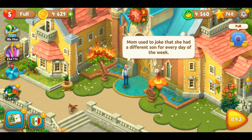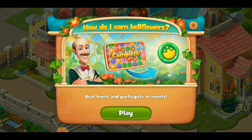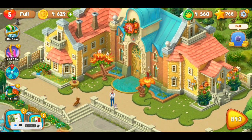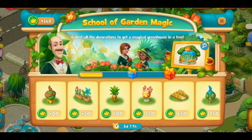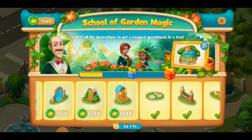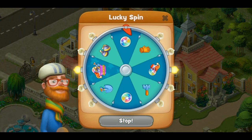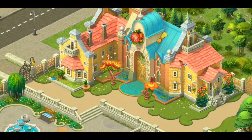Hello guys, Papa here, welcome back to another Gardenscapes video! Today we will go pretty quick for the decor. We have to decorate some goodies — as you can see, these two flowers are decor from here. We'll go through my 4,500 goals, so we'll make it pretty quick.